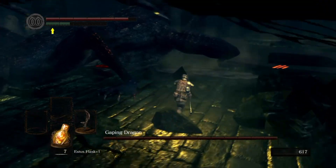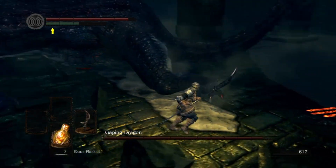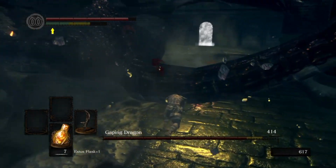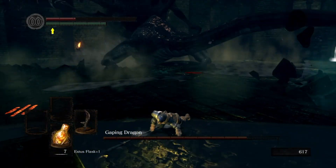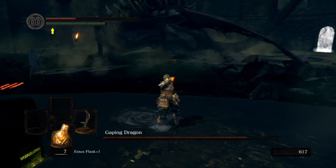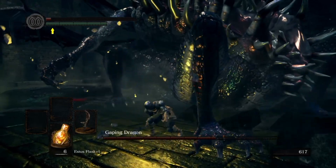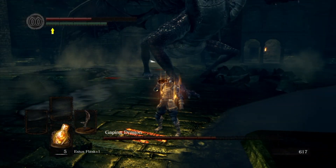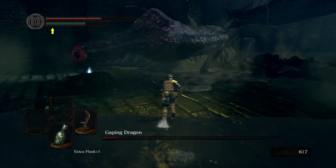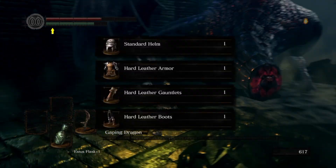Number 18 is the Gaping Dragon. They should use this monster in those abstinence videos they show you in sixth grade — if I saw this thing back then I would probably avoid anything sexual for the rest of my life. Jokes aside, this gigantic toothy lizard does pose somewhat of a threat, having an ass crash attack that sometimes tracks you and a charge attack that can easily obliterate any early game vigor level. I like to cut the tail ASAP. Once you do this it can't really hit you there and you can safely dish out damage from behind.